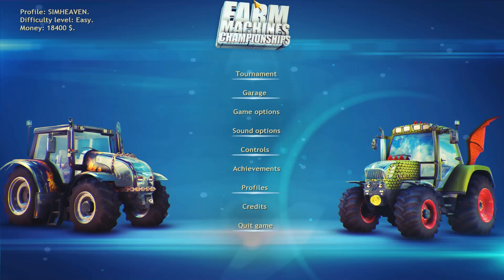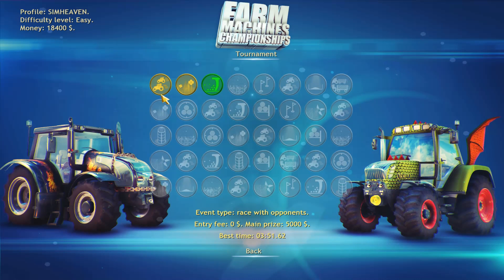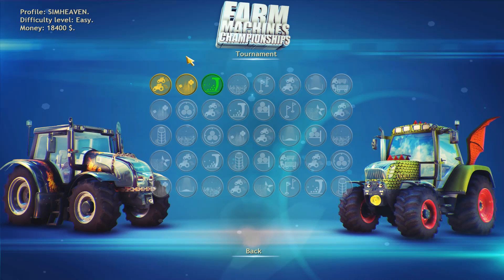Let's go back to the menu — I want to show you one thing. When you're looking at all of these events it says there's an entry fee. I thought after you had done an event one time and paid the entry fee, then every time after that it's zero. But that's actually incorrect, because the second event still has an entry fee of 400 even though I just did it. I think it just means the first one has zero entry fee because they assume at the start of the game that you don't have a lot of money.